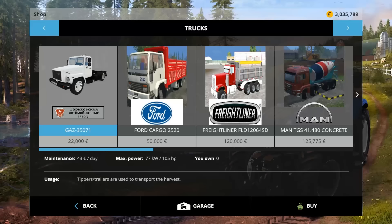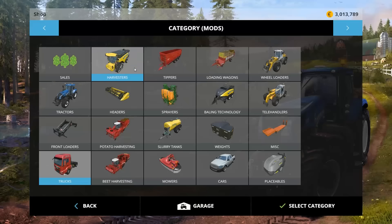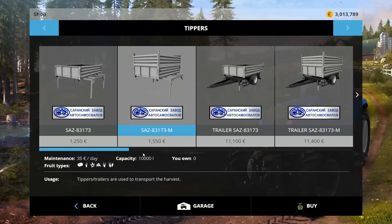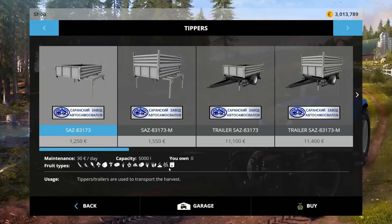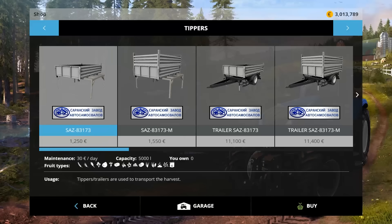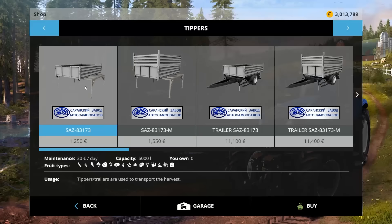And that's not all. In trucks we have a Gauze 35071 — 22,000 to buy, 43 a day to own, 105 horsepower, a Russian/Eastern European truck. In tippers we have the Saws 83173, 12,250 to buy, 5,000 liter capacity. The dash-M model gives you 10,000 liters — double the capacity. Notice though, it cuts down in terms of fruit options, so the smaller one is more of a foraging unit. We're going with the one that has potatoes in its fruit list.